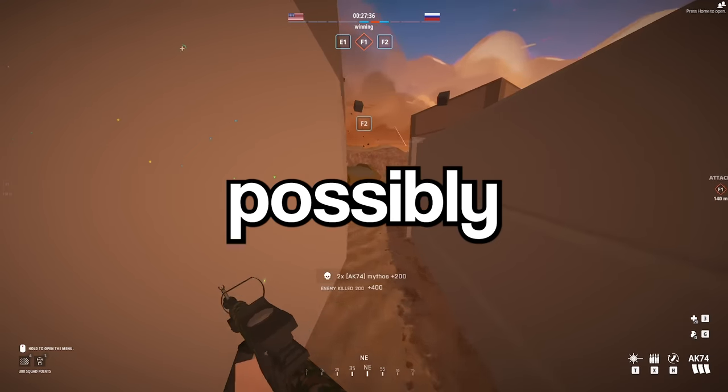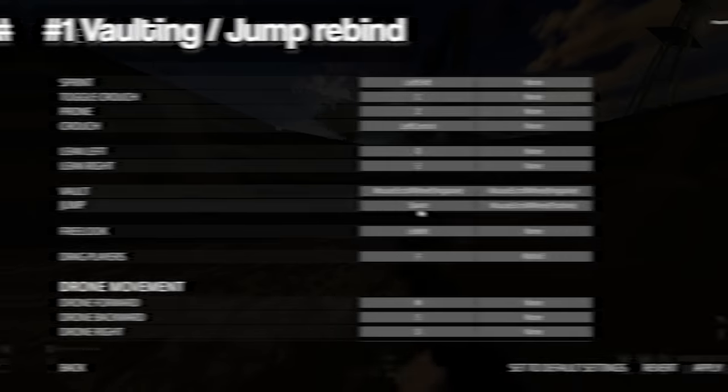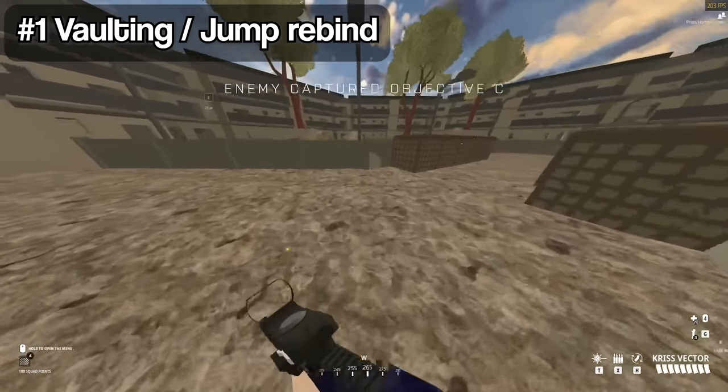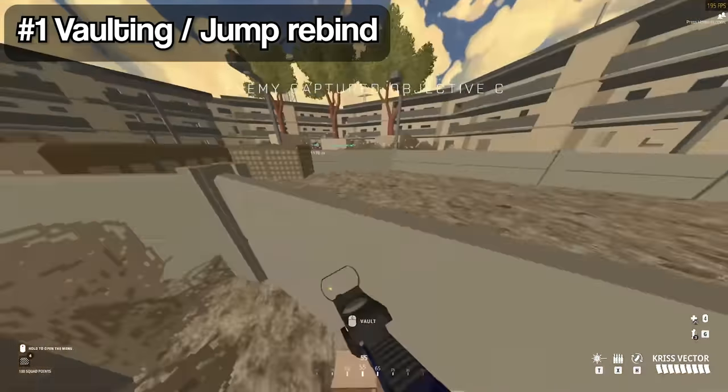These are the best 15 tips I can possibly give to any new player. By rebinding vault and jump onto two different keys, you are able to jump around without the fear of vaulting over your cover on accident.